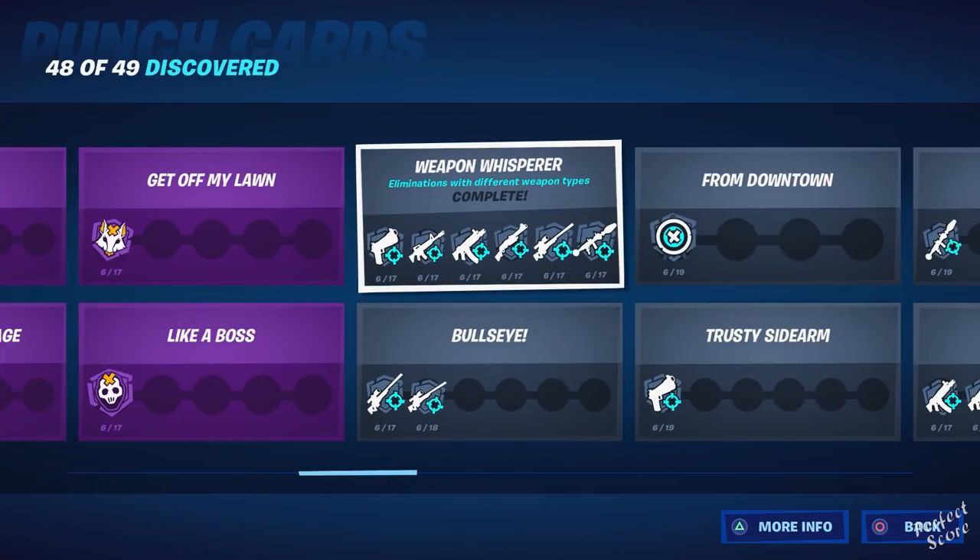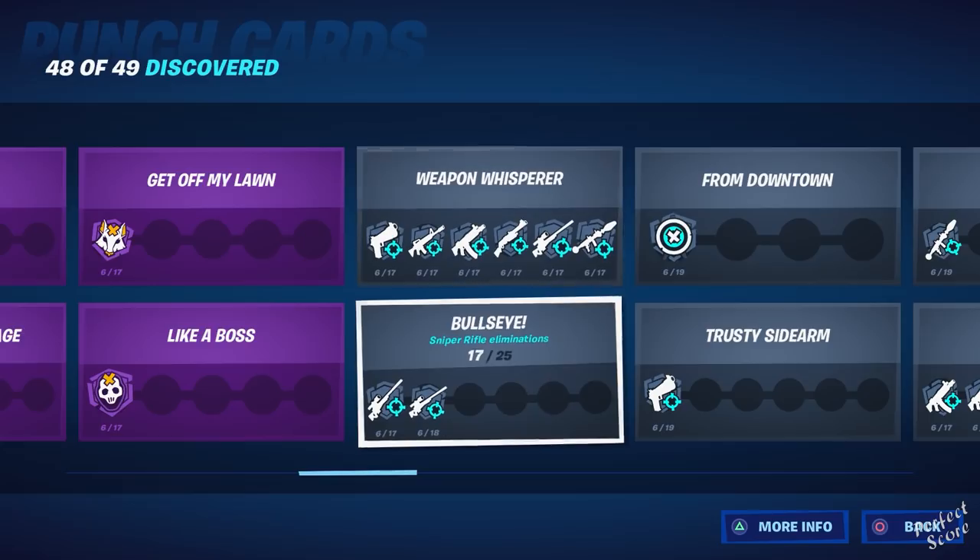For Weapon Whisperer, you need to make eliminations with different weapon types. This is something you'll get while playing the game — there are six different weapons you can do this with. Just make sure you grab a bunch of different ones and start eliminating people.